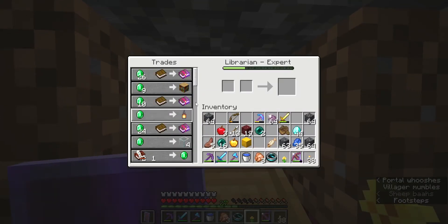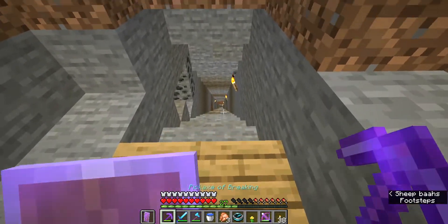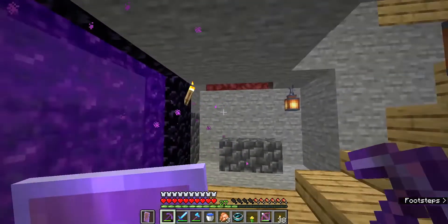We have a recovery compass that shows us what has happened. We also have another villager who sells our books - as you can see, he's really an expert in what he does. Down here is my mine. There's not really much down here except me mining for stuff.